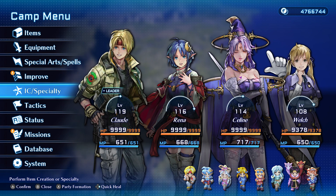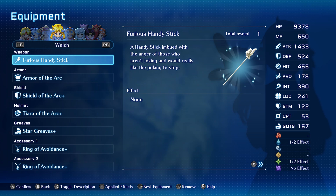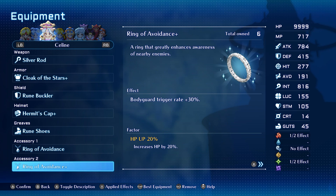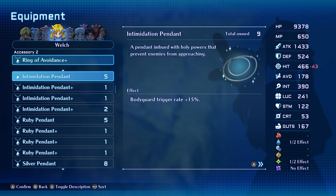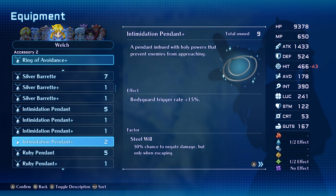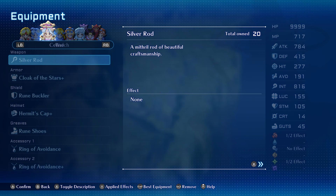If you're good with that, it's time to check on the equipment needed. I personally put my three characters that I don't use much in combat — Rena, Lynn, and Welch — and I gave them the Ring of Avoidance. What it does is it increases the trigger rate of bodyguard by 30% each, and you can stack those on your character. I have three characters with two Ring of Avoidance each. Before that I had the Intimidation Pendant, which increases the trigger rate by 15%, but now that I have the Ring of Avoidance — which I believe is the highest one — it's obviously way more efficient.